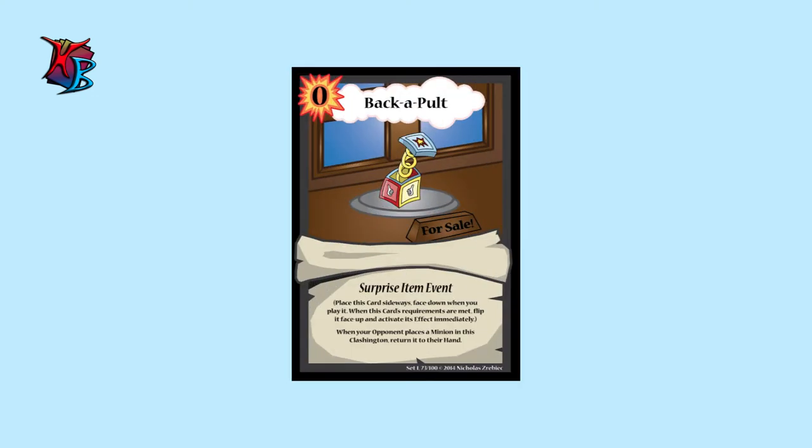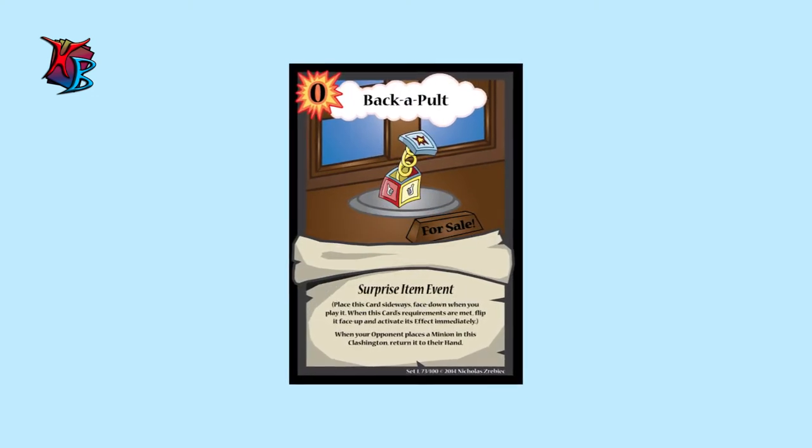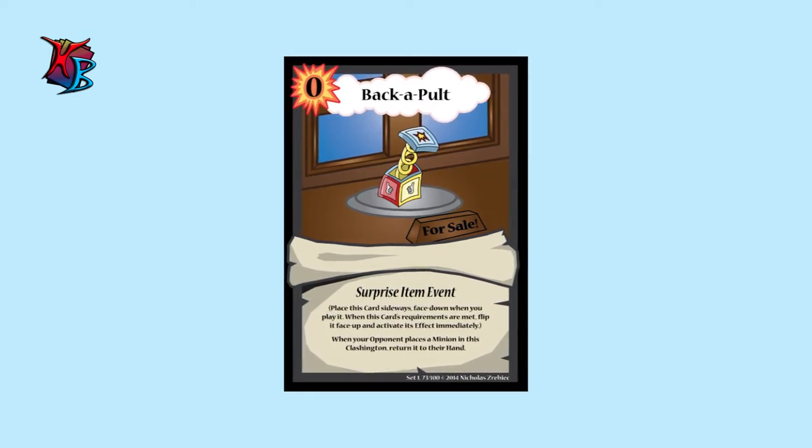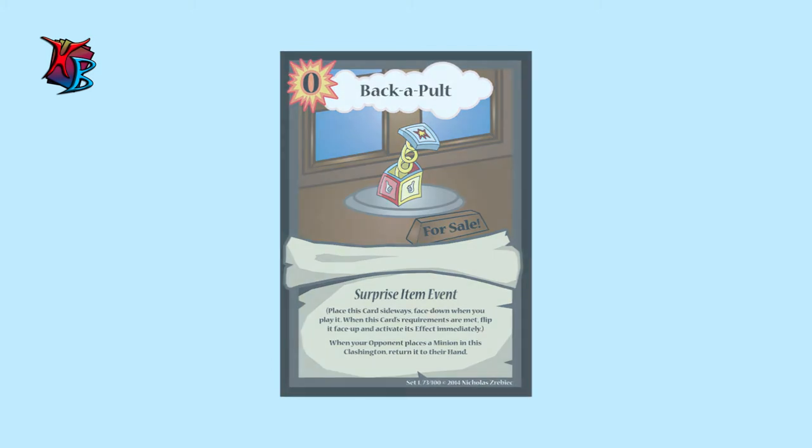Starting off at number one, we have Backapult. As a prize item event, Backapult is capable of returning an enemy minion to its controller's hand for almost free. Just make sure you time it right, and your reward will come soon after.